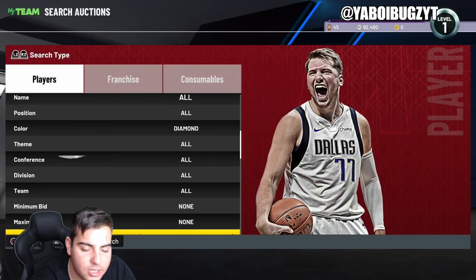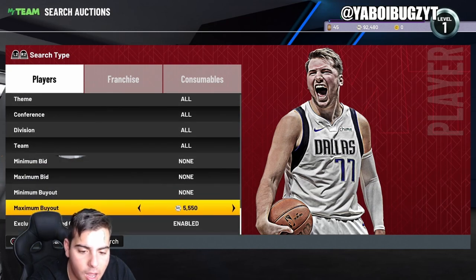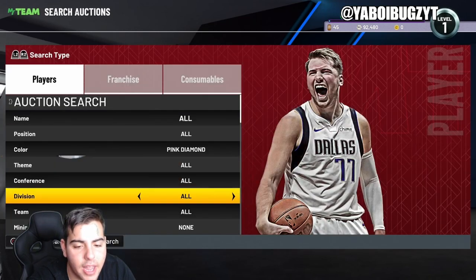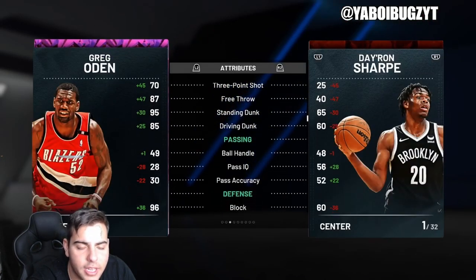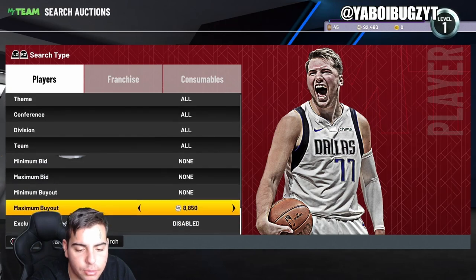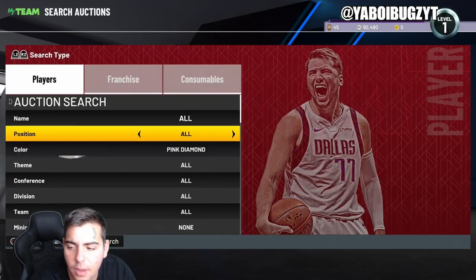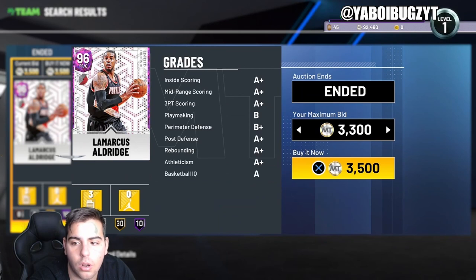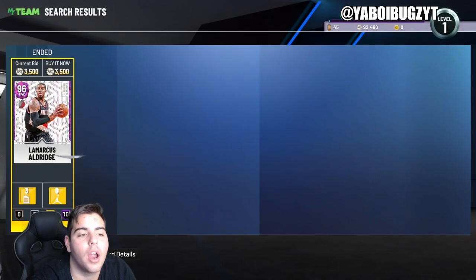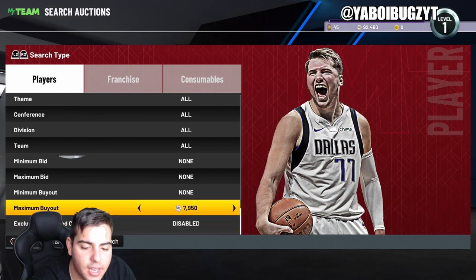Next up, pink diamond — I saw Greg Odin was the cheapest player. Is he worth 8k? He's not a bad investment but pink diamonds are falling and he can't shoot threes, so probably not the best. You can still make some MT if people throw up their cards under 8k. I just missed a LaMargas snipe — they were just over 3,500, which would have been like a 10k snipe. It happens.